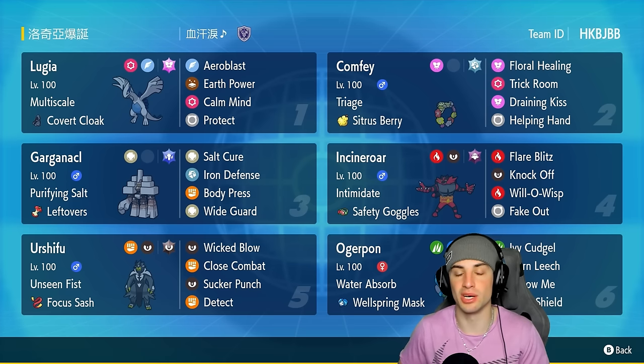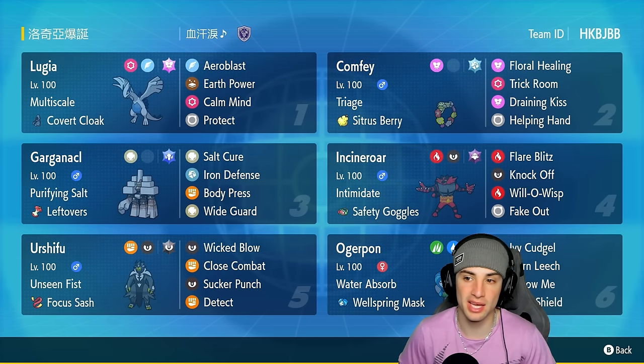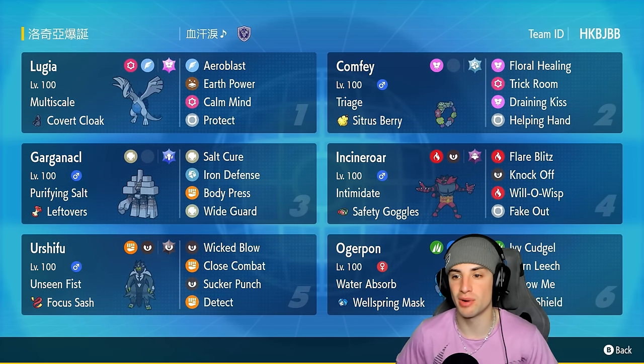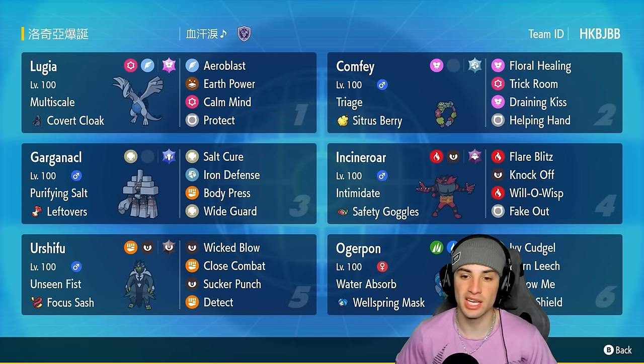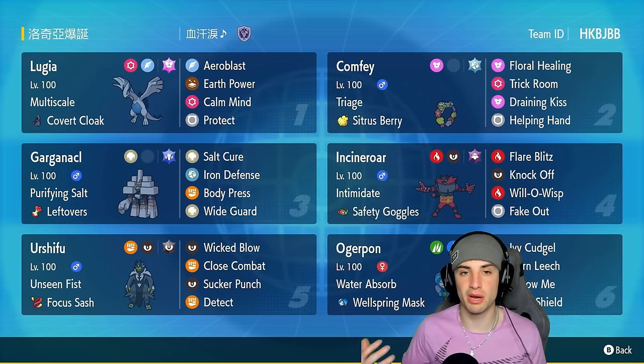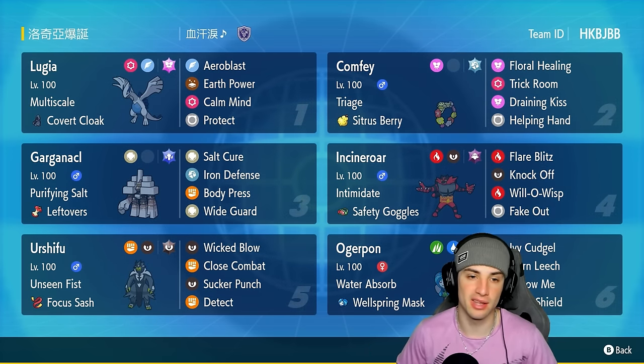For our support Pokemon we have Comfey and Incineroar. Comfey is good to heal up our Lugia and also boost its damage with Helping Hand. It also has Trick Room and Draining Kiss. We love Comfey especially due to its ability Triage, giving it first-turn priority with any healing moves. Incineroar is good for setting up Lugia because you can pair them together — fake out an opponent and have Lugia set up Calm Mind.